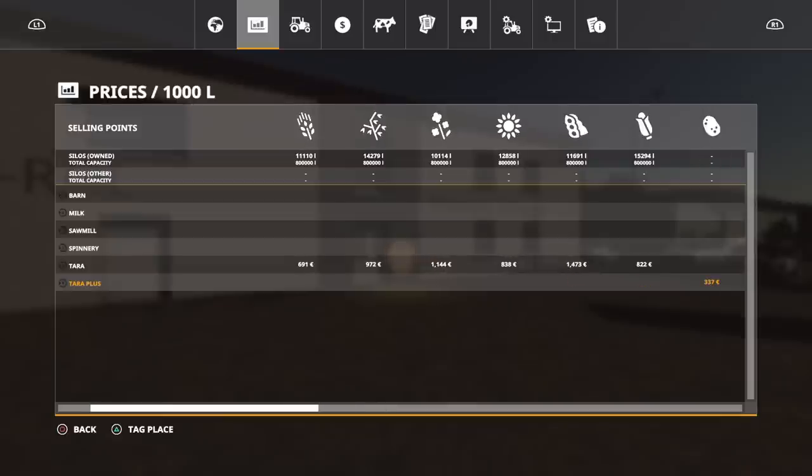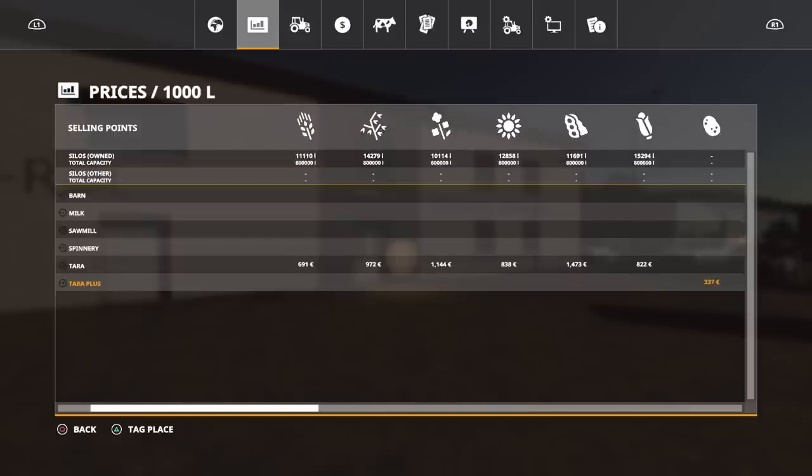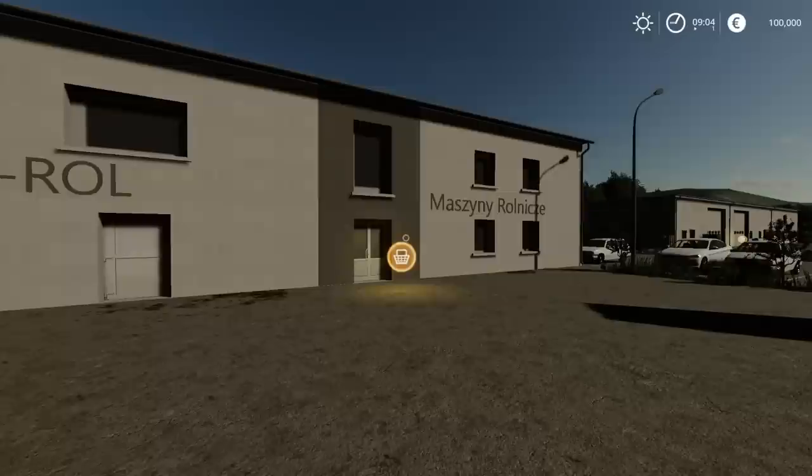Between the two of them, they take pretty much all the main crop types, so we've got all the regular ones at Tara. Then Tara Plus takes your potato, sugar beet, and sugar cane. But we do have a barn sell point, a dairy milk sell point, sawmill, and spinnery, which we're going to get round and have a look at. This one does also have a train that runs around - we haven't had a map with a train on for quite a while. It's only a small loop, but it runs around past the sawmill.